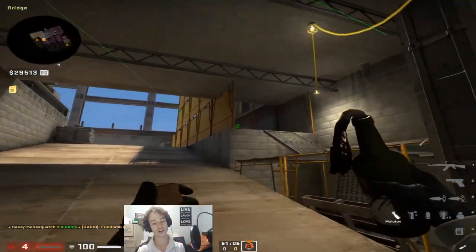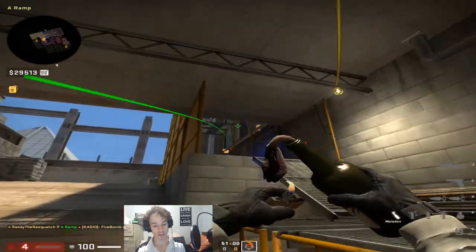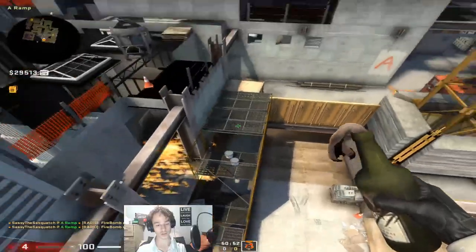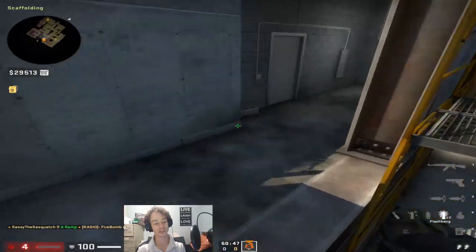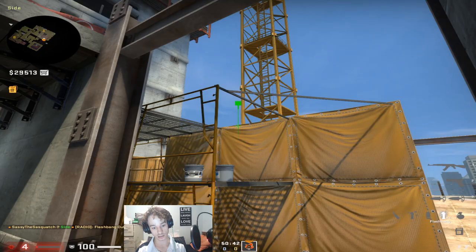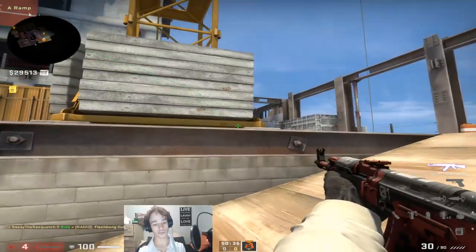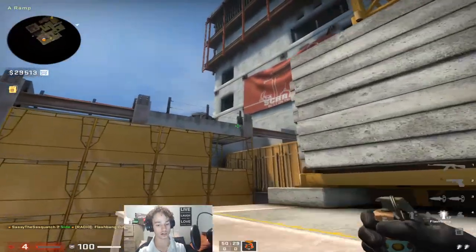Also, when you're trying to take short control, if you bank your molly off of that wall — maybe not too far off it, just enough so it forces them out of this position or into a fight with you, that's what you're going to do. Flash-wise, you can come into here, aim at this bit in the tarpaulin, and then just left-click throw. Nice little flash that goes over the side there as you're coming up — it's not going to blind you obviously if you're peeking it. But you're not going to be peeking that yet without a flash.